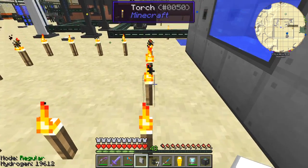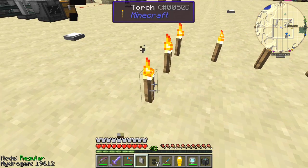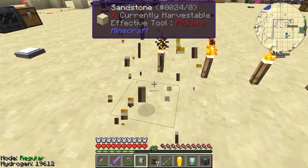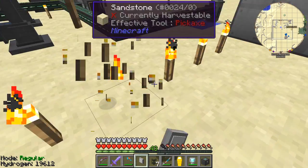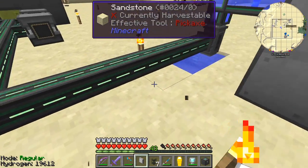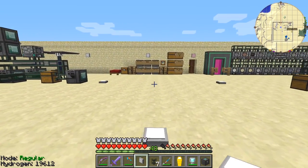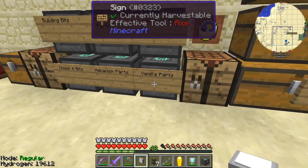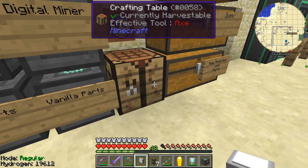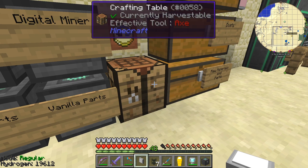The next thing we're going to do is build the industrial turbine. We need quite a lot of bits and pieces for the industrial turbine, so it's going to take a few minutes. I'm just digging up some of these torches, leaving the corner bits in so we know where we want to put it.